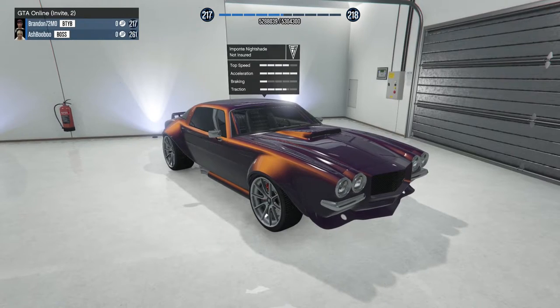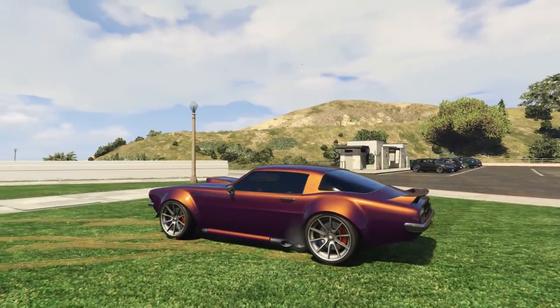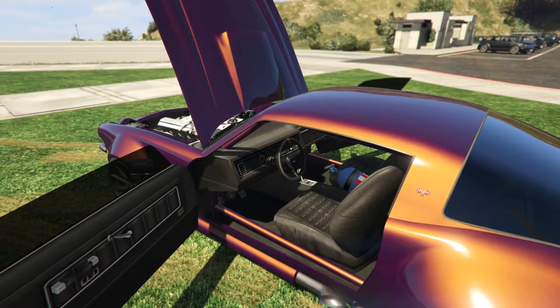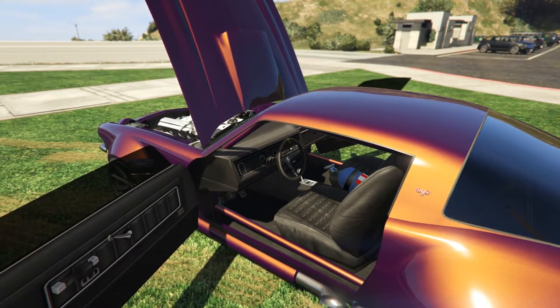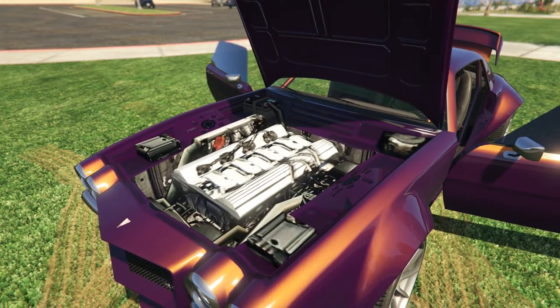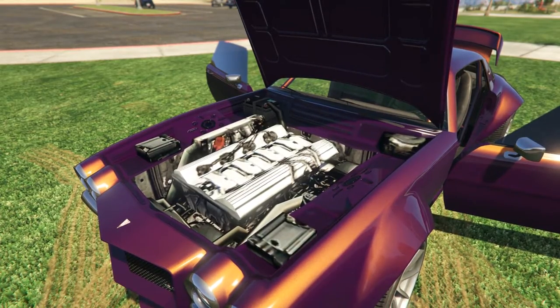Up first is the Imponte Nightshade. I have no idea how Ash was able to achieve this stunning paint job, and that's true for nearly every car that you're going to see in this video. When the Nightshade first arrived with the Executives and Other Criminals DLC, I wasn't really impressed. I'm quickly discovering that was a mistake, as I've seen some great design choices from several players that are causing me to take a second look. After seeing Ash's Nightshade, I really wish that I had room for one of these in my garages.